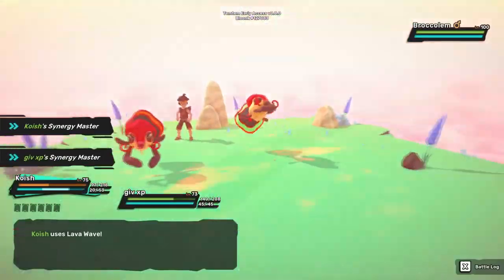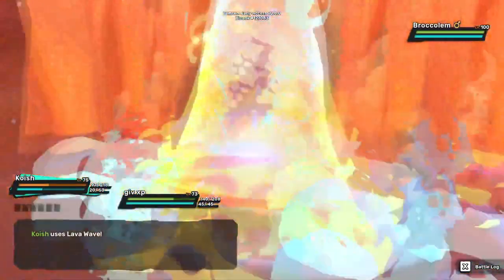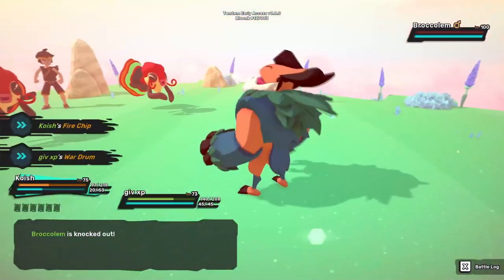Once your koishas are TV trained, take them to the melee shrine and start spamming lava wave. They don't even need to be level 100 themselves to knock out the brock golems in one hit — it just gets more consistent as their level goes up.